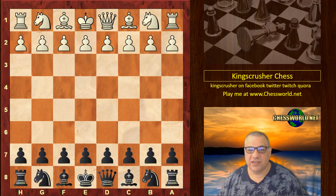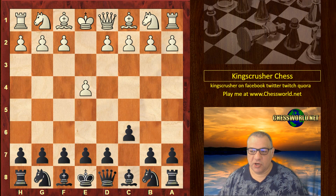Hi all. I have another very exciting game to show you from the World Cup. This is Vallejo Pons against Wesley So. It started with e4 and Wesley So chose the Caro-Kann.